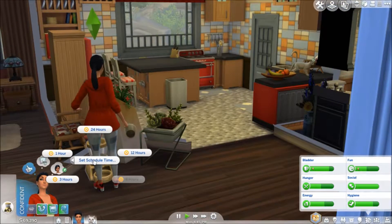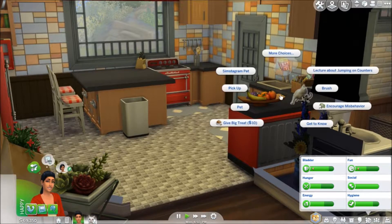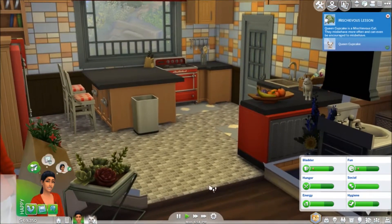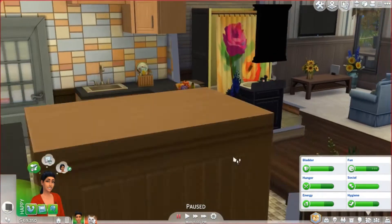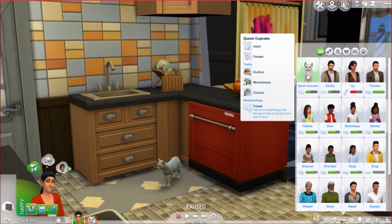She is on the counter — that is a no-no. Lecture about jumping on counters, we don't want you on the counter. Oh, she's mischievous! 'Queen Cupcake is a mischievous cat — they misbehave more often and can even be encouraged to misbehave.' Oh wow, I didn't think this through. Let me check the relationship down. Oh wow — she is female, she's an adult. She's glutton, mischievous, and curious. Lord, what did I do? This is going to be fun.